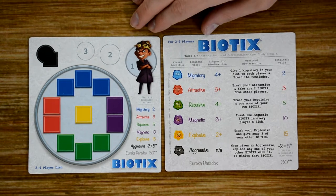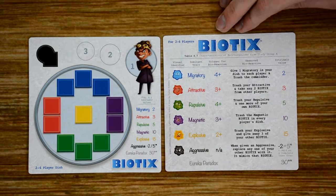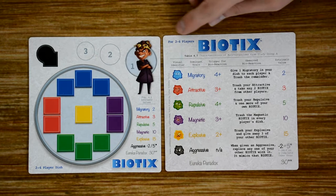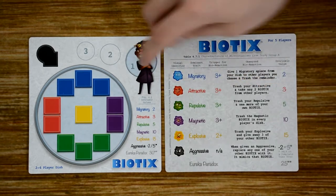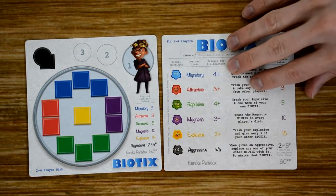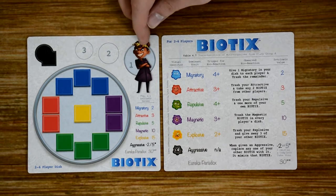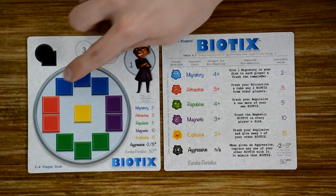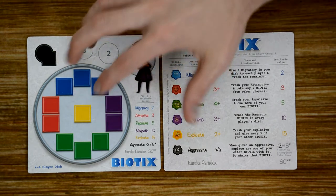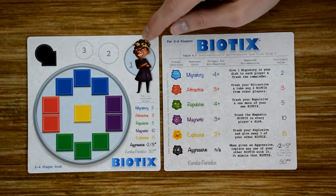Let's take a quick look at the player board and quick reference guide. At the beginning of the game, each player receives a player board, and players share the quick reference guides. Depending on the number of players, make sure both the player board and quick reference guide are on that number of players. This is a 2 to 4 player dashboard, with the 5-player version on the back. Each player board is broken into sections: a spot for the clock, each player's own petri dish which holds the different biotic colors, and a quick reference for the points each biotic is worth at the end of the round.